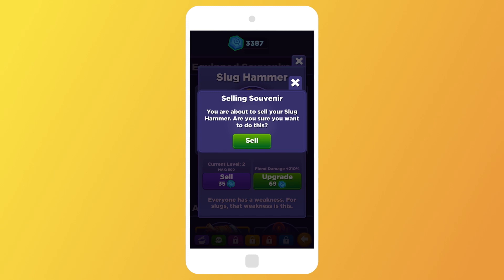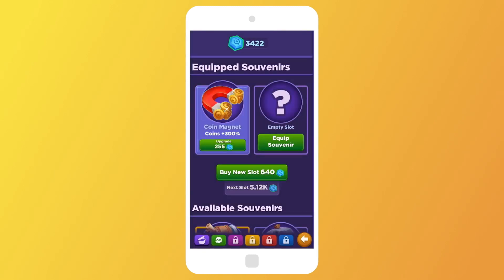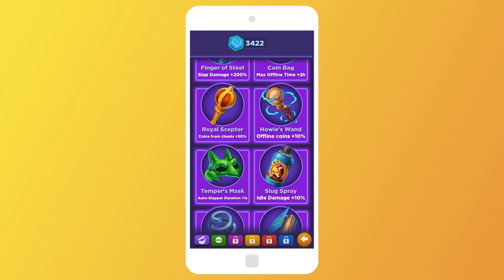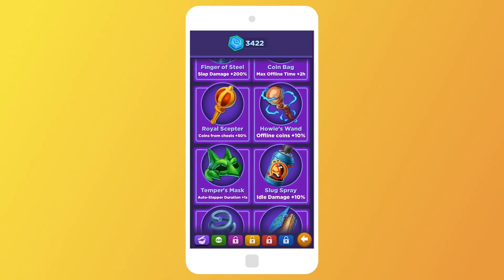Any time you defeat a boss, you're going to be getting boomstones. Now that we've been through the portal, we can use them to upgrade our souvenirs. You can also sell your souvenirs, but keep in mind you will be losing any upgrades that you've put on those souvenirs. However, you will be getting boomstones back — so it's like a Best Fiends Forever economy: buy and sell.